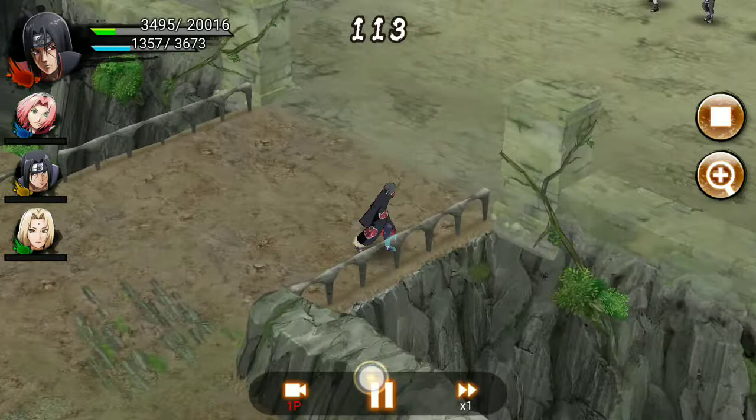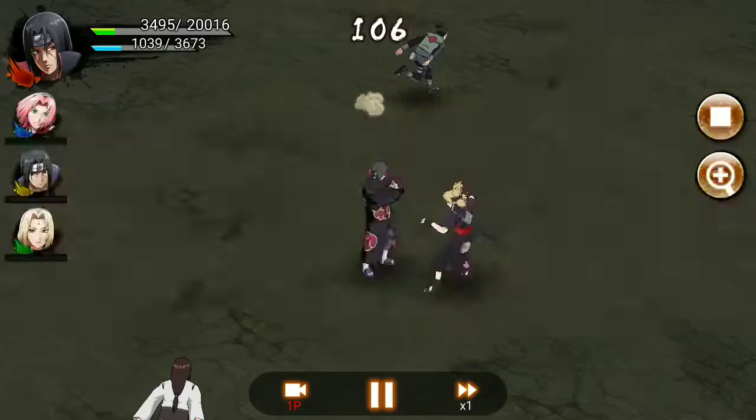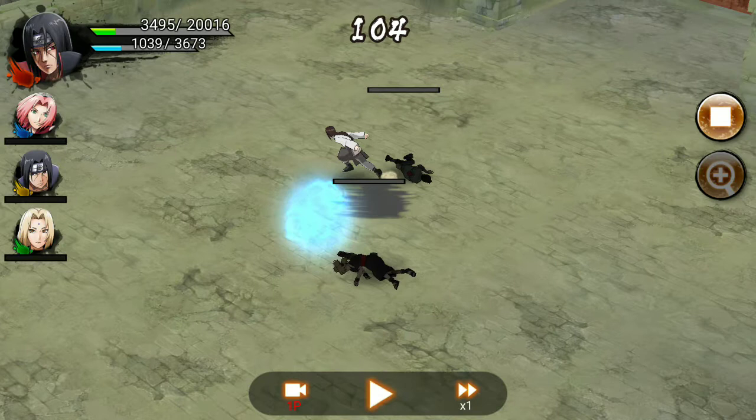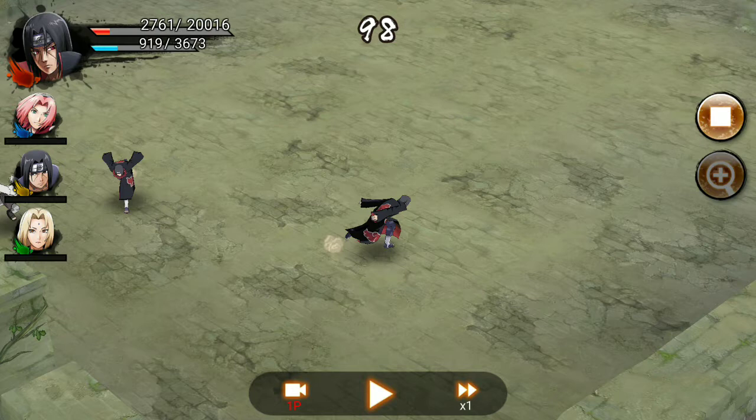Just as I timed the enemy's ultimate, I'm going to time my own ultimate. My ultimate is going to be charged at 105 seconds so I'll use it right away. I didn't try to take all of them together because I can use my ultimate two more times, and since the timer is 50 seconds, I don't want to fight them yet.